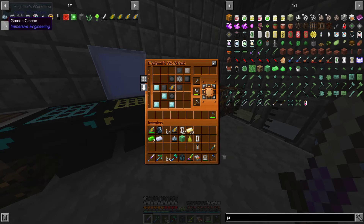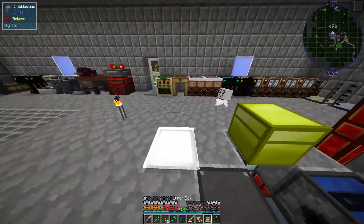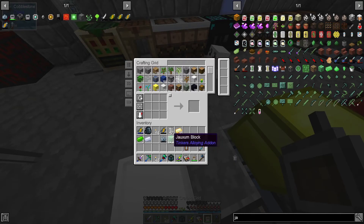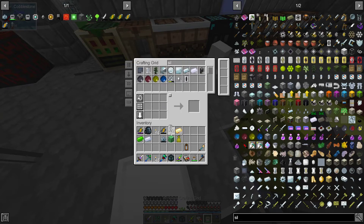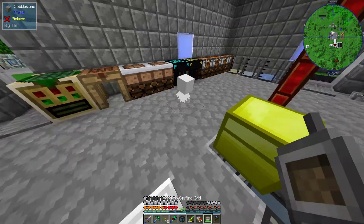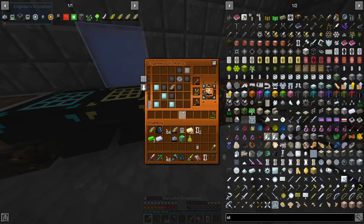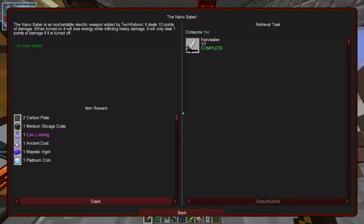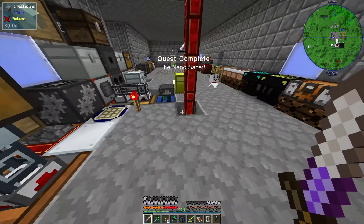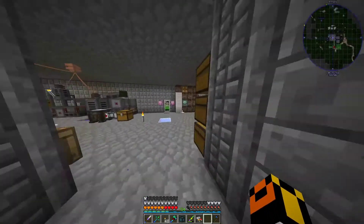And then what do we need? 3,000 silicone - I got 3,000 silicone. I'm telling you, it's going to take me time to get used to this. Empty cells. Bear with me. This is it? Yeah. Nano saber. And that gets me a whole bunch of other stuff.